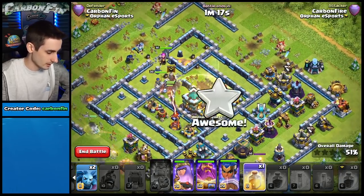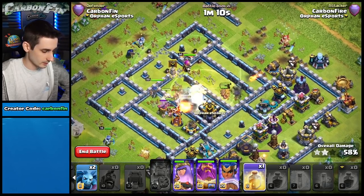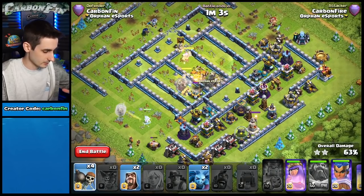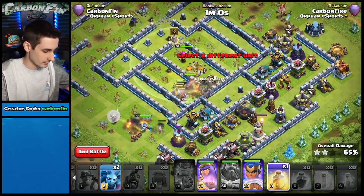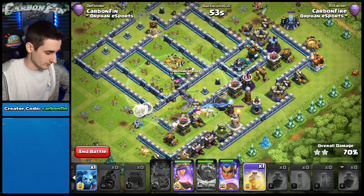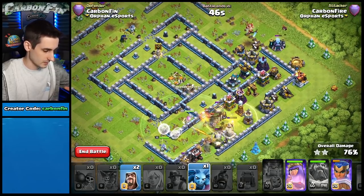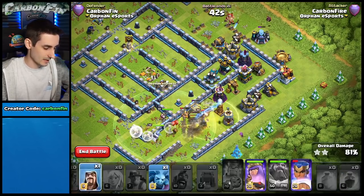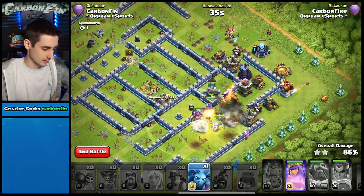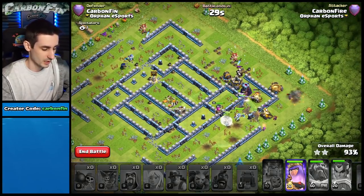Wall wrecker is tanking quite a bit for the miners as we push into the core. Drop a heal right here. Was the wall wrecker the difference maker? Pop the warden ability for the miners through the town hall — it looks like the wall wrecker was a lot better. Drop wall breakers, a heal spell over this area, minions working the top side. Miners are coming around — way better. Pop the royal champion ability.